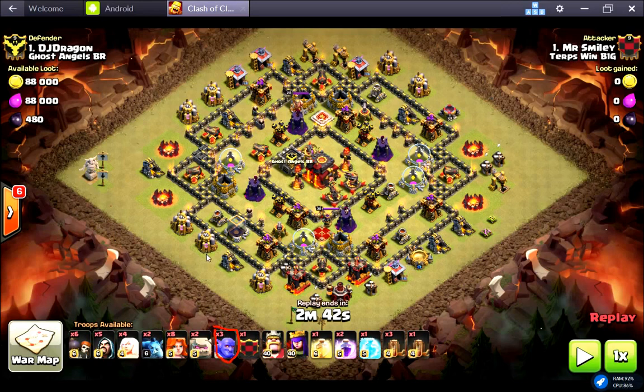I'm going to do a Queen walk over on this end to bust through and reach the air defense to protect my healers, and also because this is where the defensive ring is around the base — that's what's going to make my giants go astray. So on this end of the funnel, you've got to set your edges. Set your edge with the Queen here, and on the opposite end I'm going to throw in the three bowlers. Their goal is to take out not only the outer defenses but also hopefully damage the inner ones.